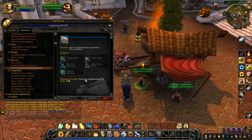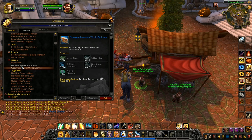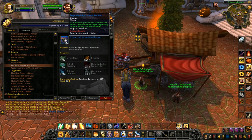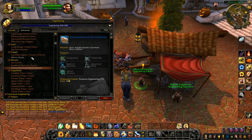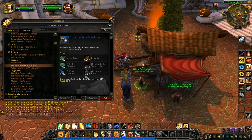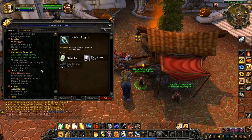I thought this was limited to either Gnomish or Goblin engineering. I think the Geosynchronous World Spinner is Gnomish and this one — the Depleted Kuiperium Rocket — is Goblin. I got Goblin engineering on my other character so I could make the Kuiperium one, because it was easier to get the Kyparite than to make this one. Getting the 12 Spirit of Harmony — actually it was the extra trillium that was expensive. Anyway, we'll ignore that for a minute.